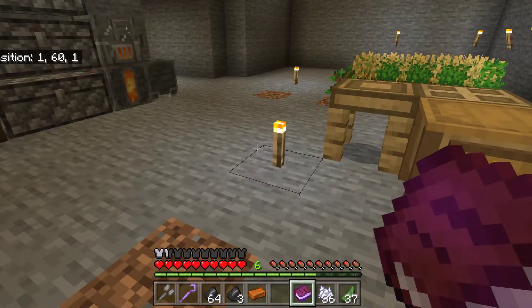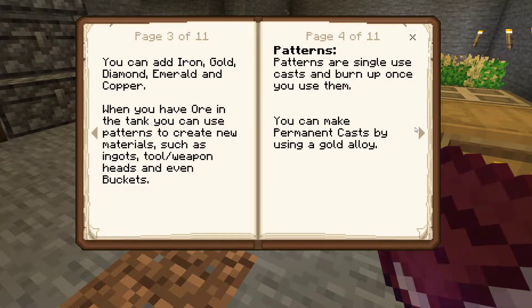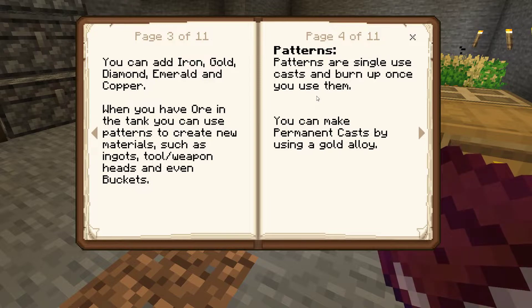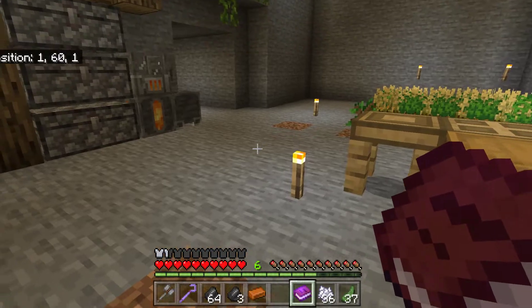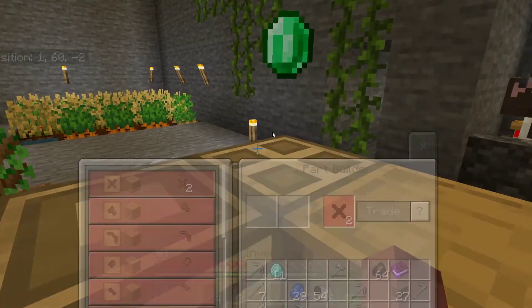Okay, you can add iron, gold, diamond edge, and copper. When you have ore in the tank you can use patterns to create new materials. So I need gold to create the patterns that are permanent. But the other patterns I can use just as a one-off, so that's fine.